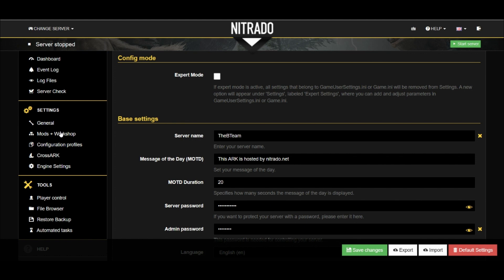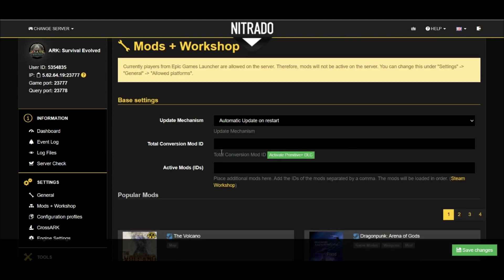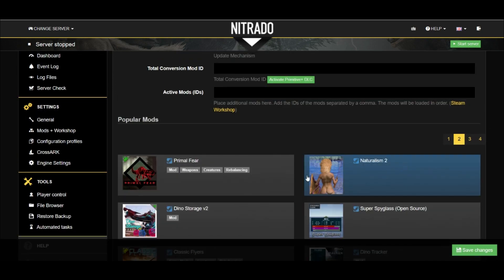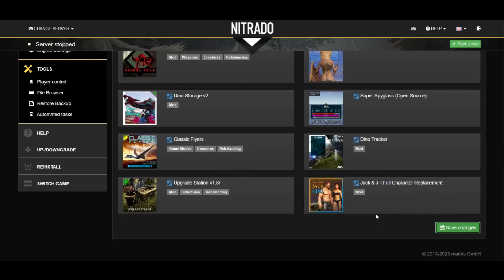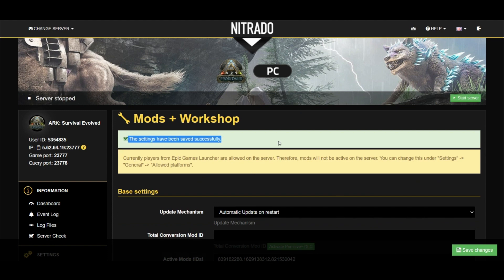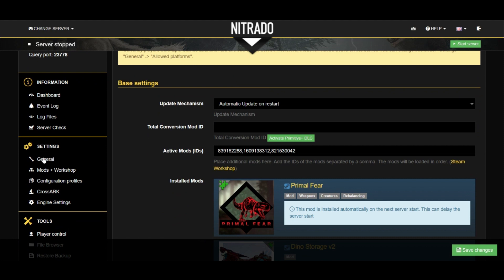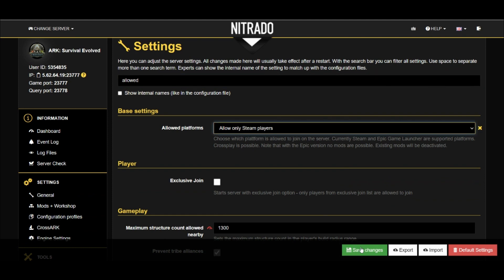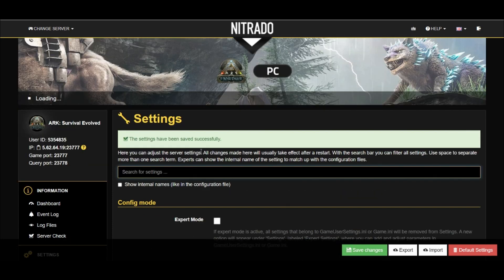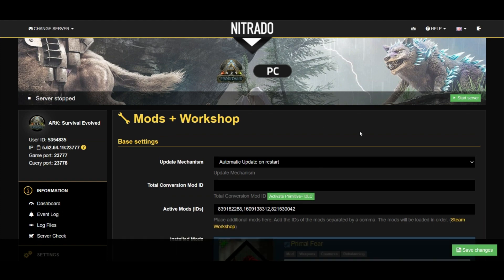Really quickly, I also wanted to show you how to add mods to your server if you're on PC. Go ahead and click the Mods and Workshop tab on the left-hand side. This screen is where you will add your mod IDs for the server. There are a few popular mods listed down below, and when you click on them they will automatically load their mod ID into the line above. After saving, you might see a message telling you to change your allowed platforms. Jump over to your General Settings tab, type 'Allowed' in the search bar to pull up the Allowed Platforms section, and change it to Steam only. Then save it, go back to the Workshop and Mods section, and the message will be gone.